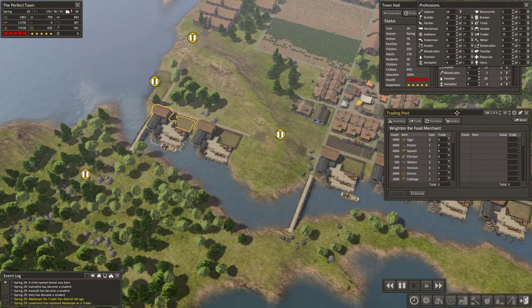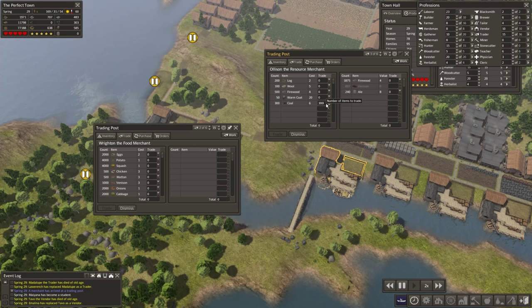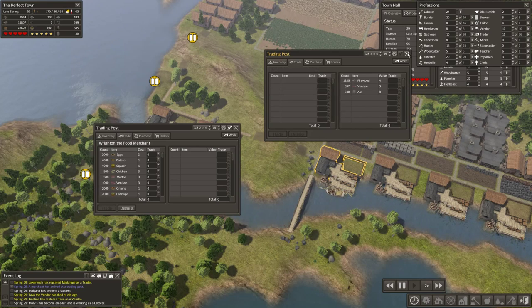A gazillion more to go. We'll buy some coal and logs over here. The food is the easy part to set up — the logs and tools and all that other stuff is going to take a little while. We're going to go ahead and use firewood just because we have so much of it right now.